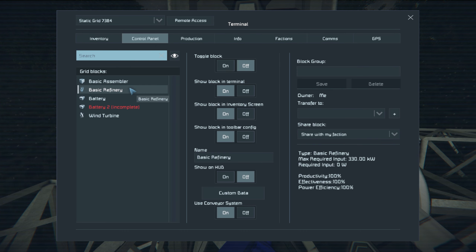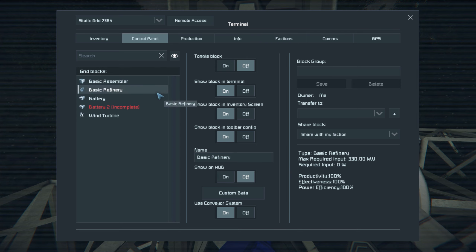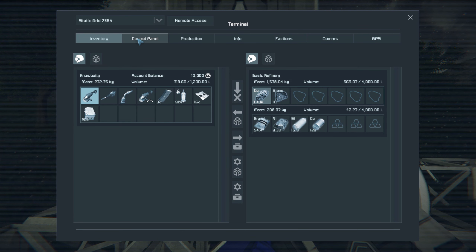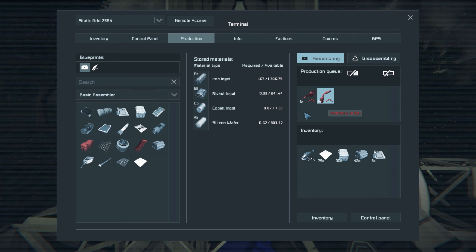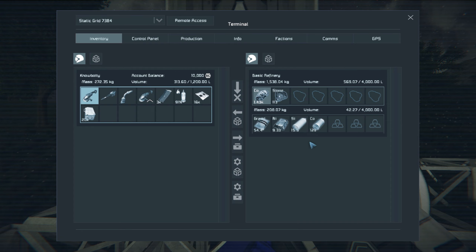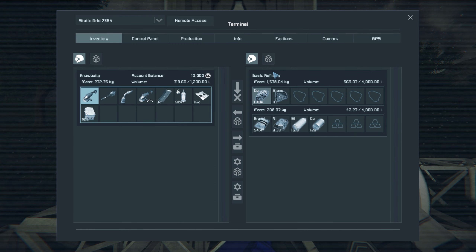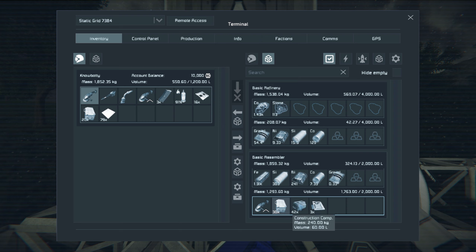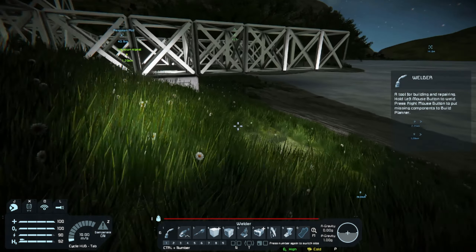We have everything set up here — the assembler is on, the basic refinery is on, and we have one battery, so we should be good and that should build what we're looking for. But inventory is full, so since we're gonna be building today, we're gonna grab all these steel plates out of the inventory to open up some space. We're also grabbing the power cells and will start working on that second battery.